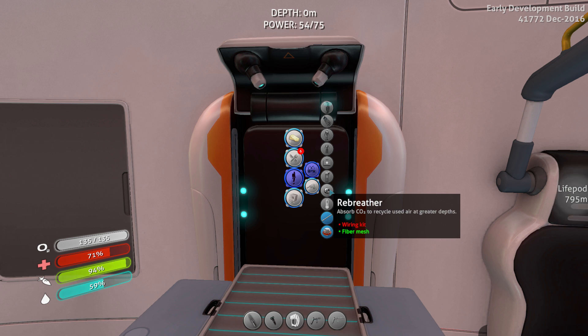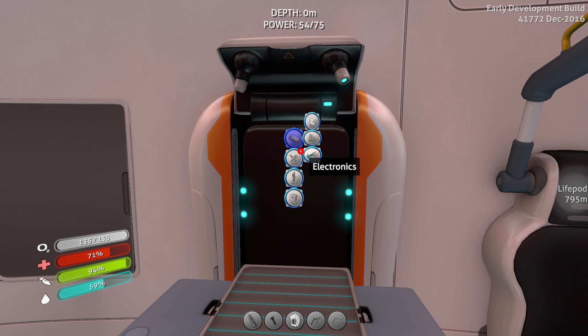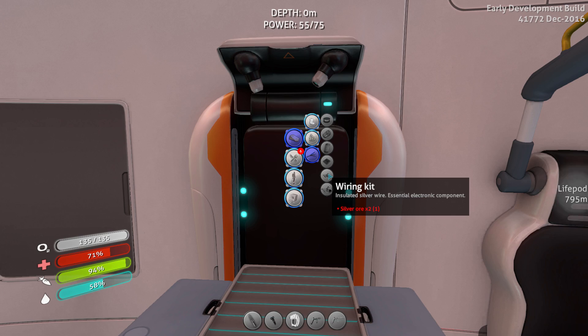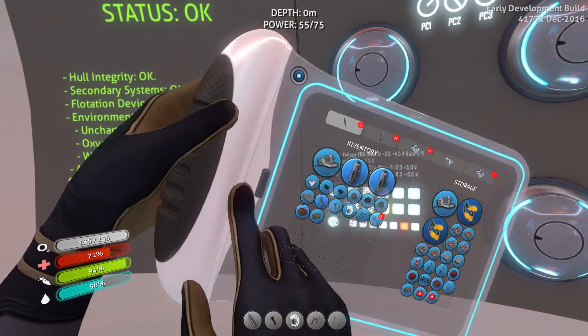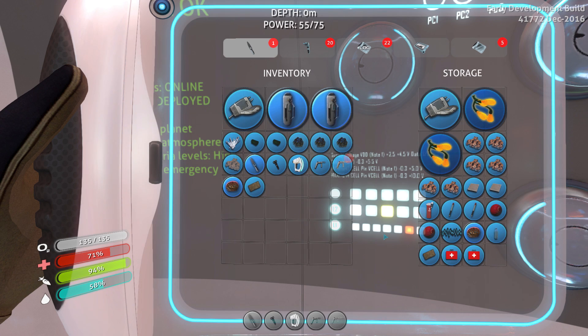Wiring kit. Okay, more batteries. Oh no - it's only silver. I've got one bit of silver. Have I got any more? I think I've got some in here. No, I ain't. Damn it. Okay, that's not a problem.